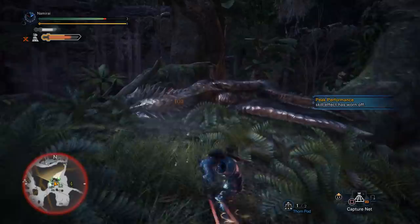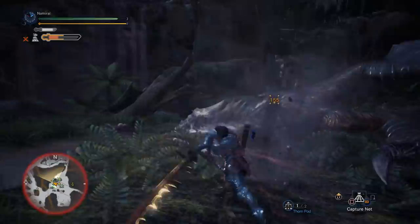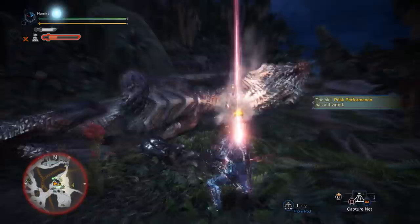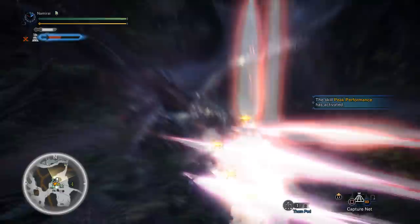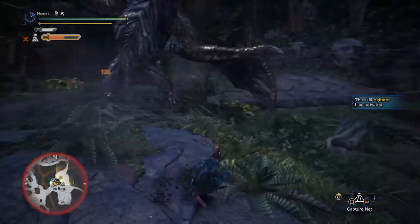Let's see what I should have done. As soon as Kushala Daora fell down again I started building my red gauge, and this time the round slash direction is also not great. So I decided not to use Special Sheathe plus Foresight Slash and instead fully finished the animation of the round slash in order to get a better position — so I faced the correct direction, unsheathed my longsword, and got the helmbreaker perfectly on the head.